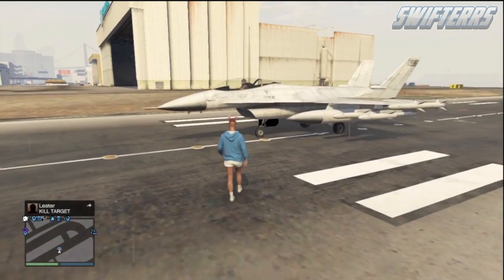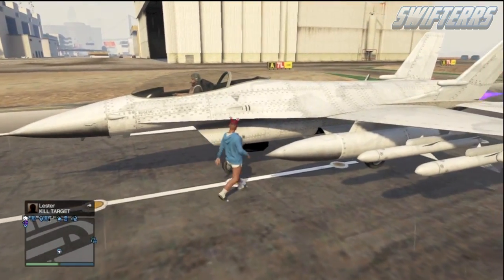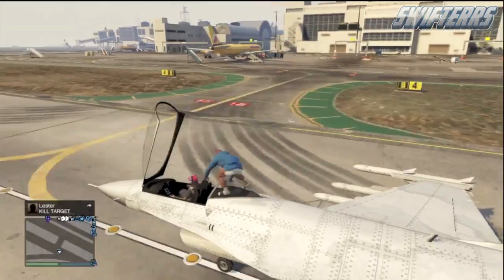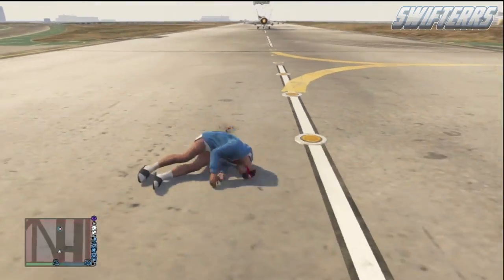What it is guys, my name is Swifters and today I'm going to be bringing you a brand new character launch glitch in GTA 5 Online after the 1.15 patch update. This glitch is a ton of fun to do, so hopefully you guys are going to be able to use it to your advantage with your friends in order to have some fun in GTA 5 Online, as it is getting a little bit boring.